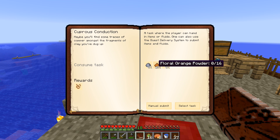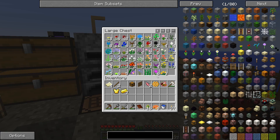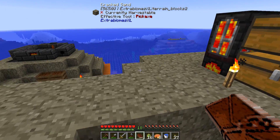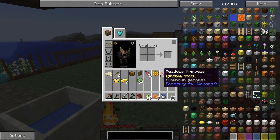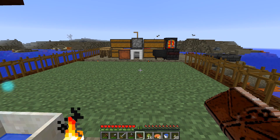So we need to get floral orange powder — we need 16 of those. I can't remember how many orange flowers we have. We have three, so that's not going to be enough. We need to take the floral fertilizer and spam it on the ground over here so we can get more of those botanical flowers. Hopefully we'll get enough of the orange ones. We could put the orange flowers in, get the petals, and then take the petals and put those in the mortar and pestle to get the powder.